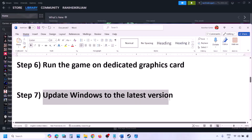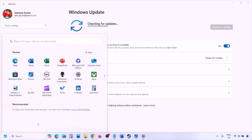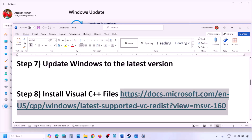The next step is to update Windows to the latest version — this is important. Go to Windows Settings, then Windows Update, and click Check for Updates. Once all updates are installed, restart your computer, then launch the game and check. The next step is to install the Visual C++ redistributable files.